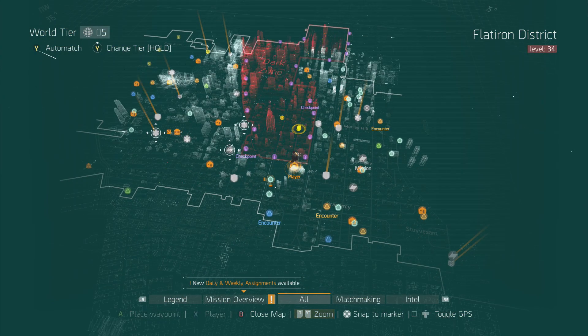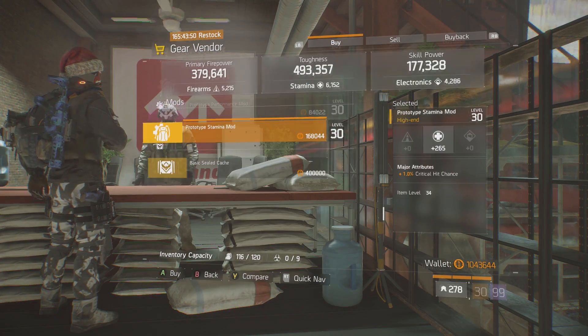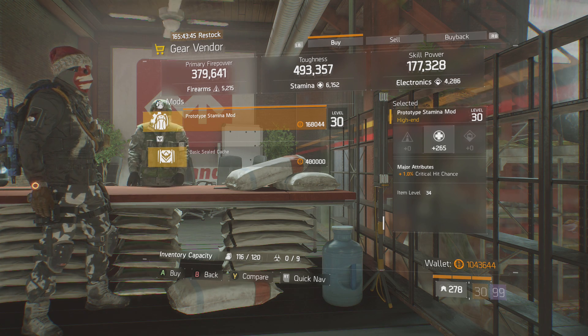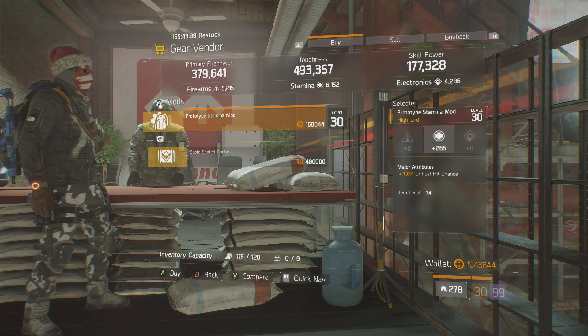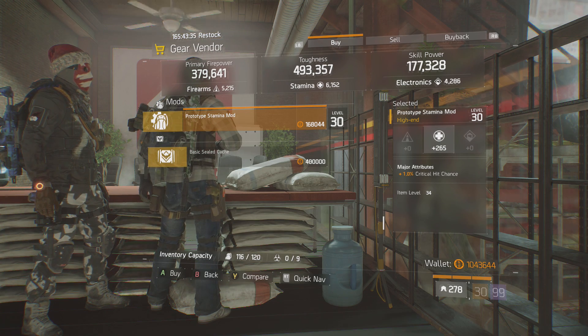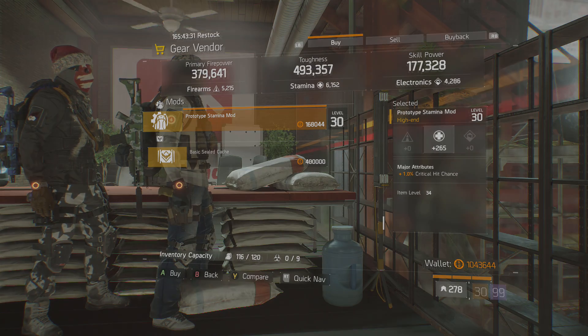Up next, you guys want to check out the Madison Stan Safehouse, and he's actually selling a pretty good stamina mod. This one comes with 265 stamina and 1% critical hit chance. If you're going for a kind of hybrid build with a little bit of stamina and you want a bit more critical hit chance, this mod is pretty good. It's only 2 points away from being a god roll with the stamina, so this is definitely a worthwhile buy.